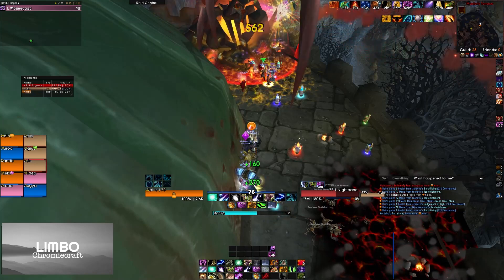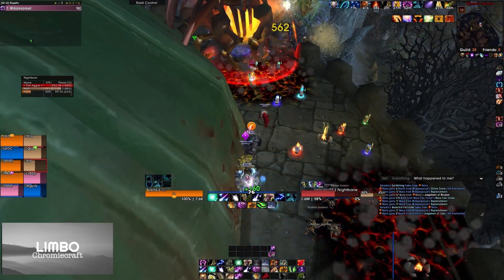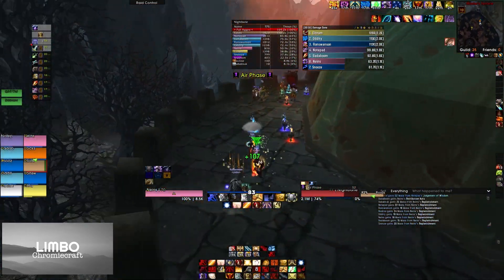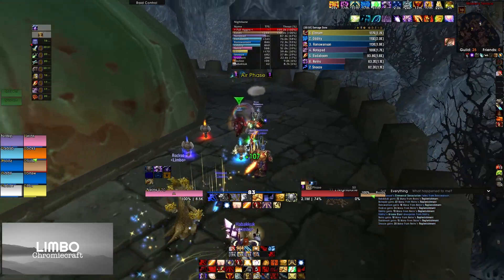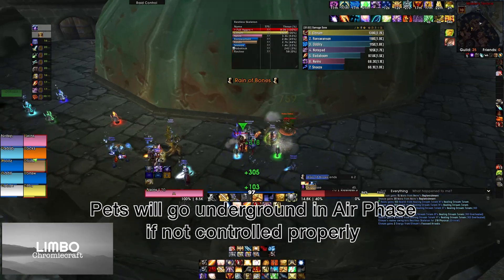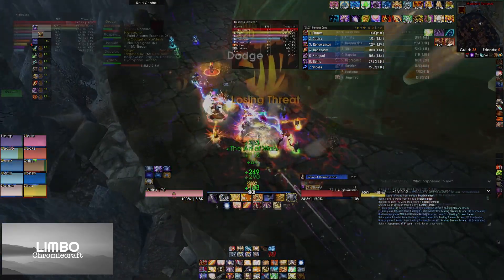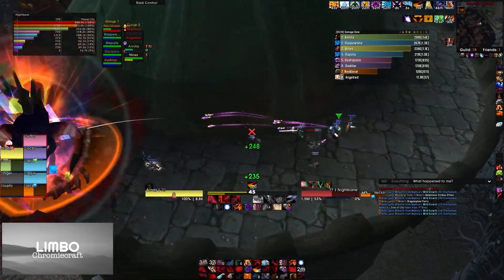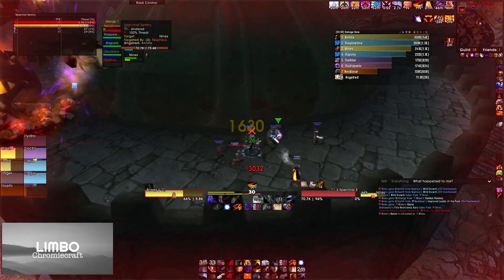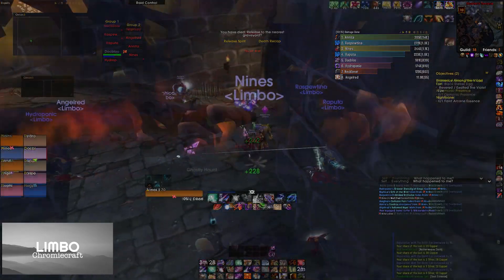The boss phases at 75%, 50%, and 25%. At each threshold, Nightbane will start flying and skeletons will come — AoE them down. Be careful, because spells like Starfall or Magma Totem can pull aggro on enemies below the floor, making the fight more difficult. If somebody is receiving damage and you don't know where it's coming from, have them move around so the enemies appear above the ground. These adds are not working as intended and should get fixed at some point.